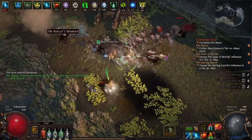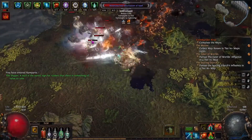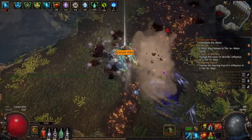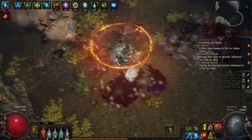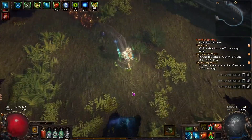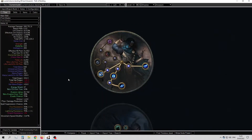What's up, my pain and suffering enjoyers. Today we're talking about elusive stacking. I can say that this build works with low investment, but overall I'm not very satisfied with how it looks right now. While you're watching the gameplay, let's see what we get with around two divine investment.